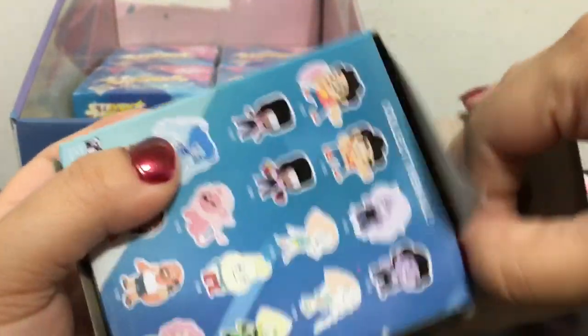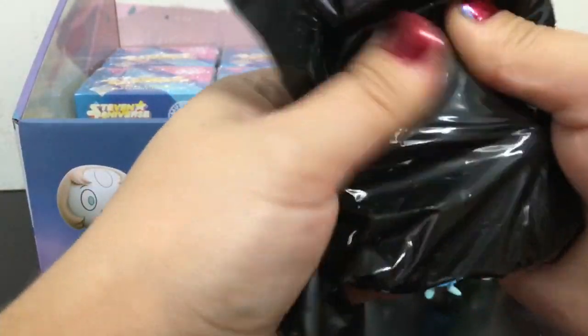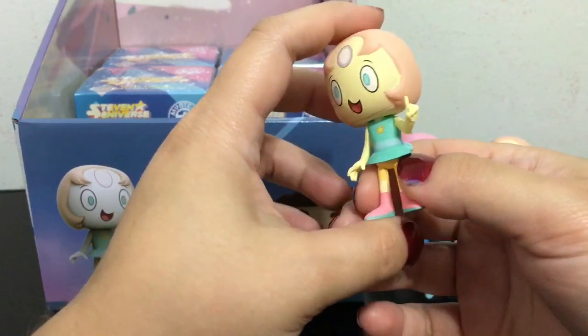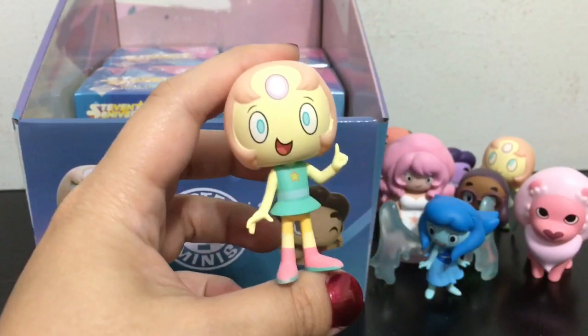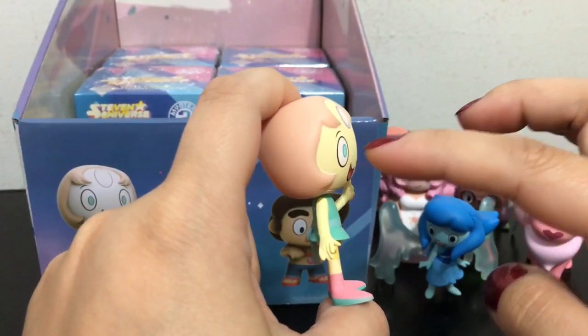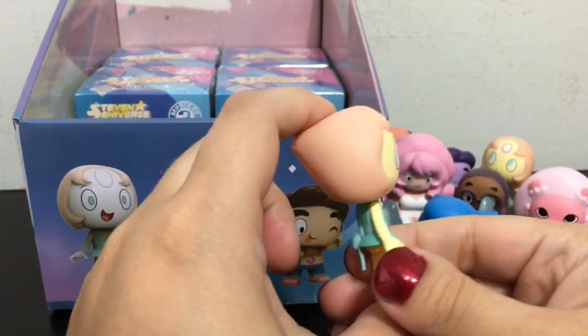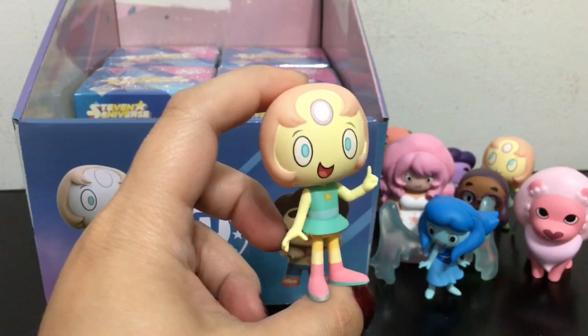Okay guys, next box. Let's see. We got another Pearl — this is the other Pearl which is 1 out of 12. And she looks like she has something important to say. She is pretty cool. Although I kind of wish they had included her nose on Pearl, because you know her nose is such a big part of her face. She is super super cute, but if they included the nose it would have been absolutely perfect.